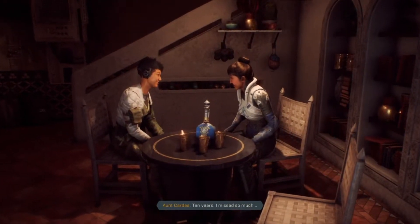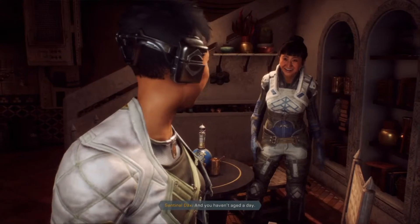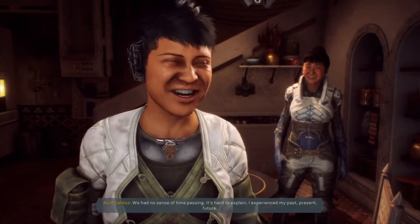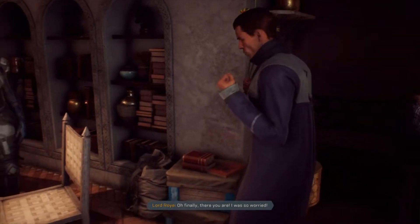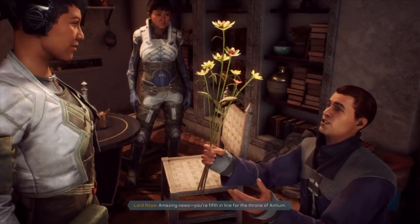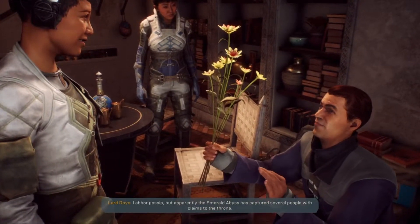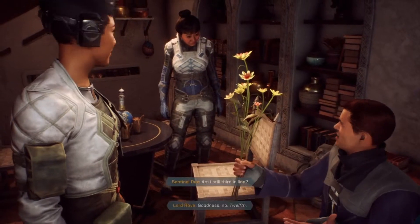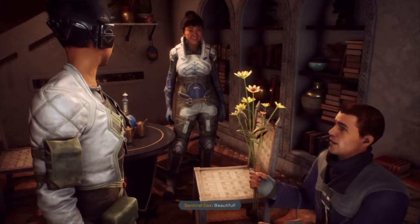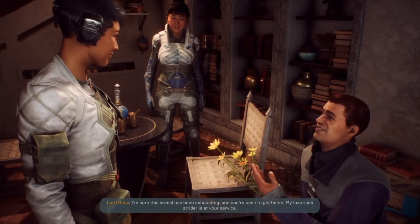'Ten years I missed so much.' 'Freelancer, look who I found.' 'What — Cardia, Del? I'm told I owe you my freedom. What was it like in there?' 'Like a kind of twilight fog, but at least I wasn't alone. And you haven't aged a day.' 'We had no sense of time passing.' 'You're fifth in line for the throne of Antium.' 'But apparently the Emerald Abyss captured several people with claims to the throne — now that everyone's back they've had to completely rearrange the order of succession.' 'Am I still third in line?' 'You're now twelfth.' Bro, did he just switch?!